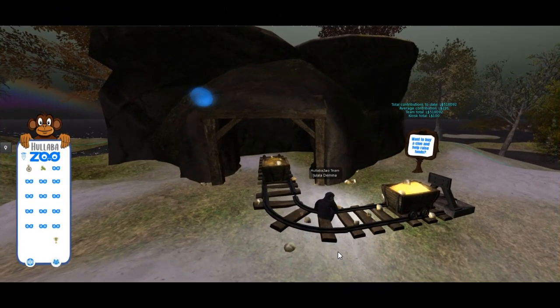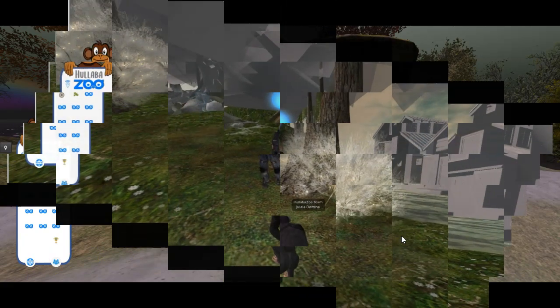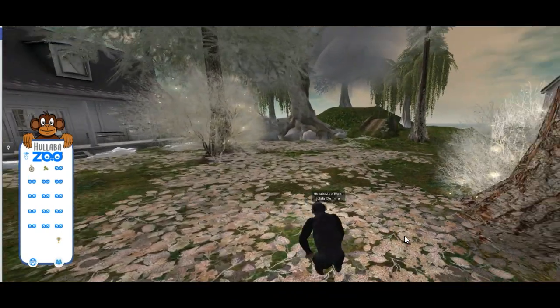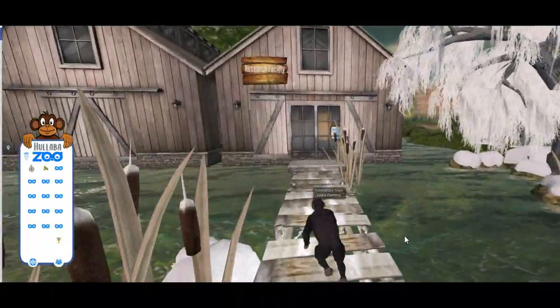A mine — I wonder what we'll need to do here. Remember to always go through the blue spheres to find out more information. This must be the guard we were talking about earlier. I wonder what we need to do for him. Use the blue spheres, and then we can make our way into the research facility.